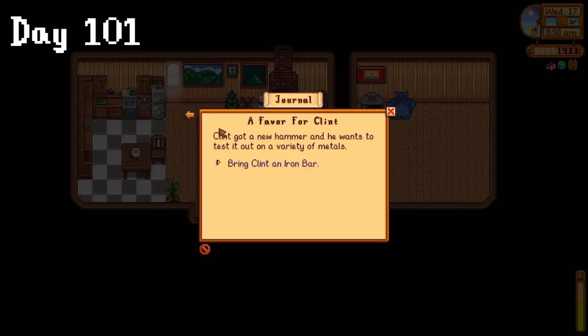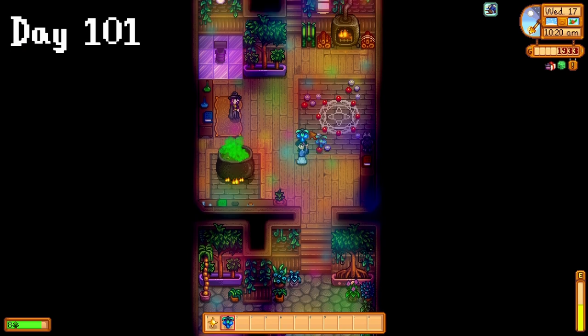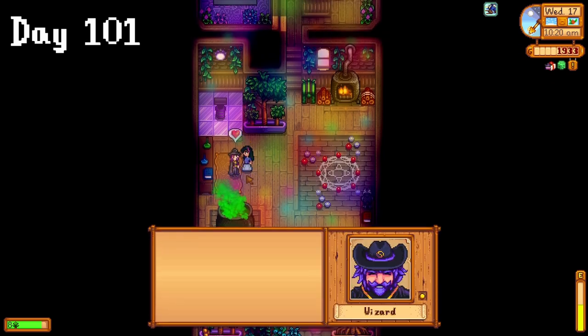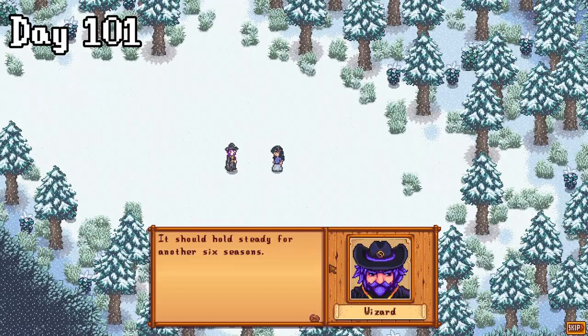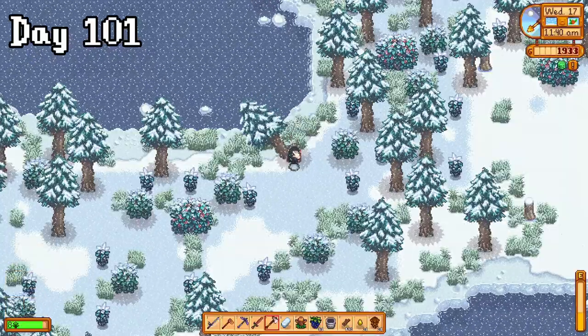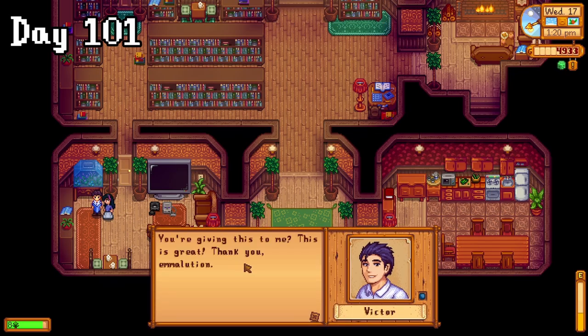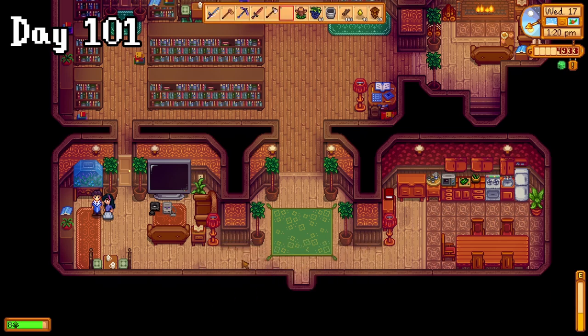On day 101, I started by checking my journal because I couldn't for the life of me remember what I was doing. I gave some solar essence to the wizard for his birthday, which meant I got this new cutscene that I didn't actually skip. I didn't really know what was going on, but I think that was kind of the point. I chopped trees in the forest till I completed Robin's resource rush. Then it was time for us to start getting Victor to like me. Thankfully, he likes crocuses.